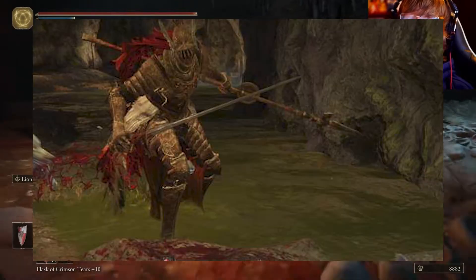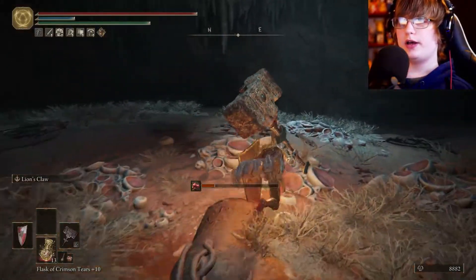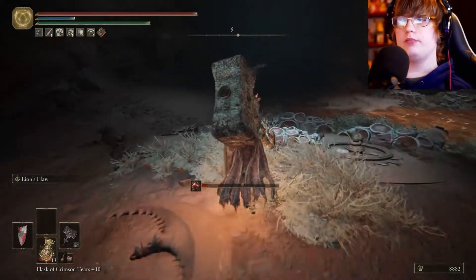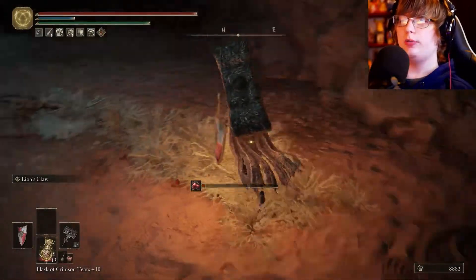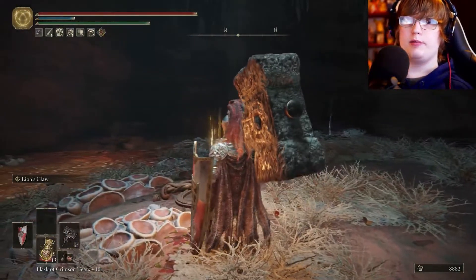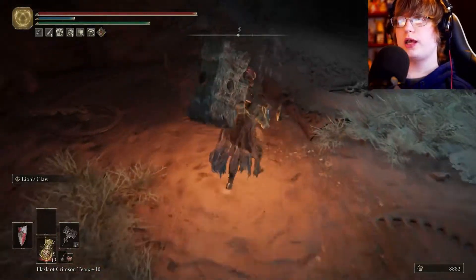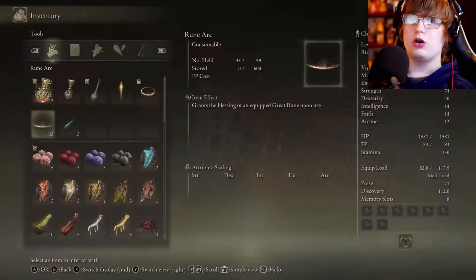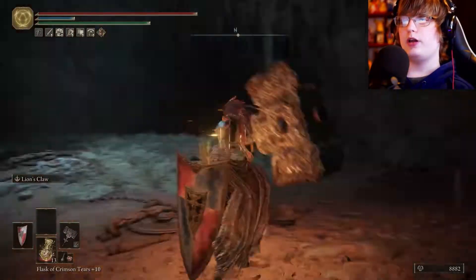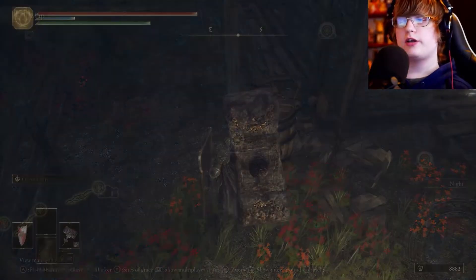Inside here you'll find two Cleanrot Knights. This area is kind of full of scarlet rot so you might not want to step in it. It's a two-on-one fight, so you might want to summon some help if you're at a low level. The boss is really easy though — they're 20% weak to fire, so if you want to put fire grease on your weapon you can. Fire grease is right here — it'll add fire damage to your weapon and it'll be quite effective against the boss. Once you kill them, you'll get the talisman.